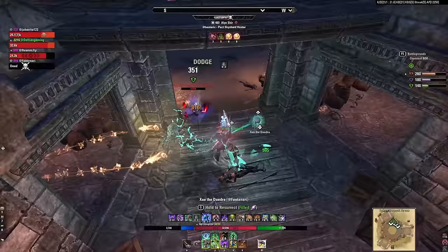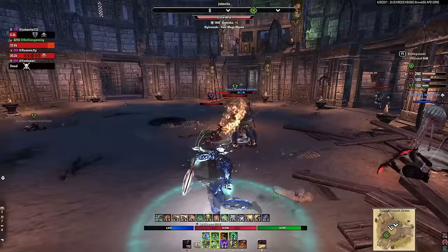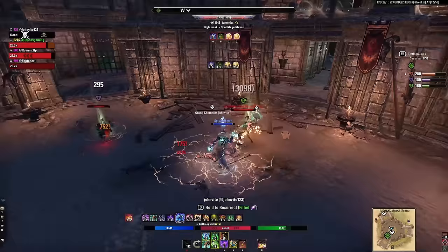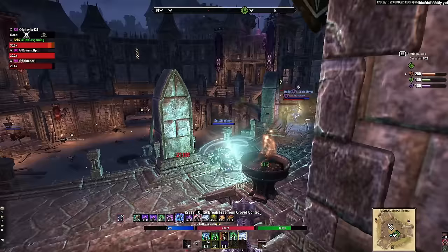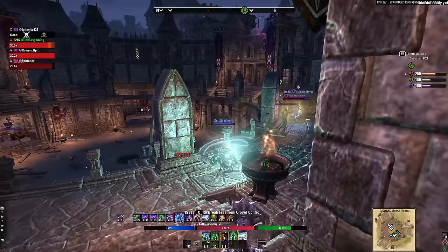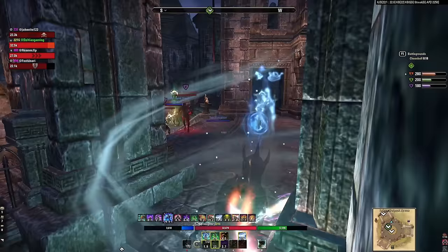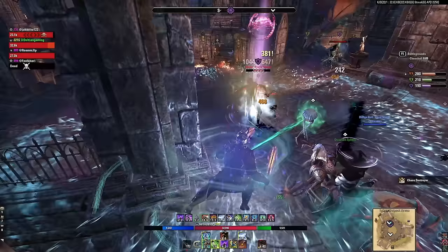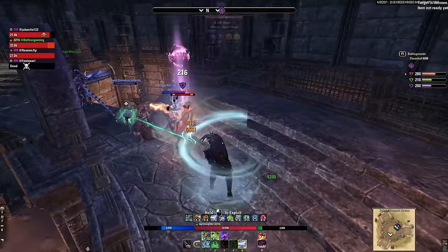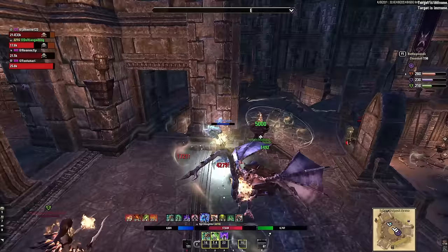A great alternative set is Stoon's Favor — when you deal damage to an enemy who is off-balance, you increase your physical and spell pen by 5,312 for 10 seconds. Using our main spammable we can keep this proc up indefinitely. Combined with Balorgh and deep fissure, you're going to shred people's armor. Another set is Essence Thief from White Gold Tower — when you light or heavy attack, you get an Essence back giving health, stamina, and increased damage done. It's more of a dueling set and a bit harder to use on Warden with dizzying swing. If you need a good craftable option, don't sleep on Order's Wrath — it increases crit damage and crit healing by 8%, allowing big burst without a proc set on your front bar. It's craftable from the High Isles.